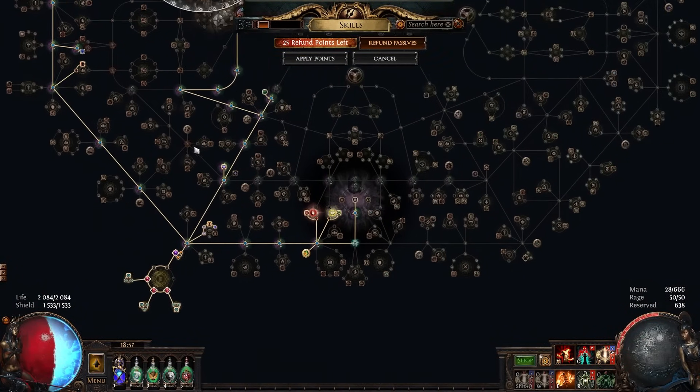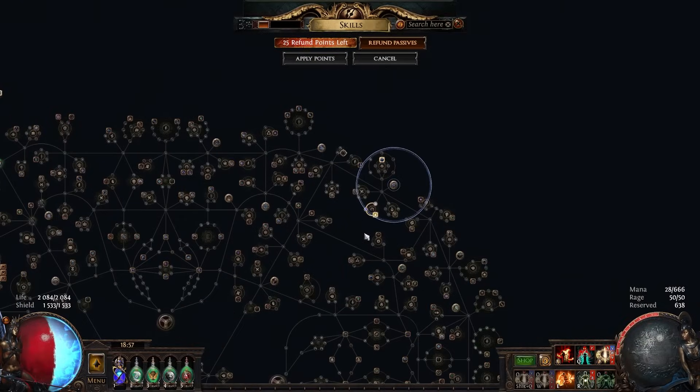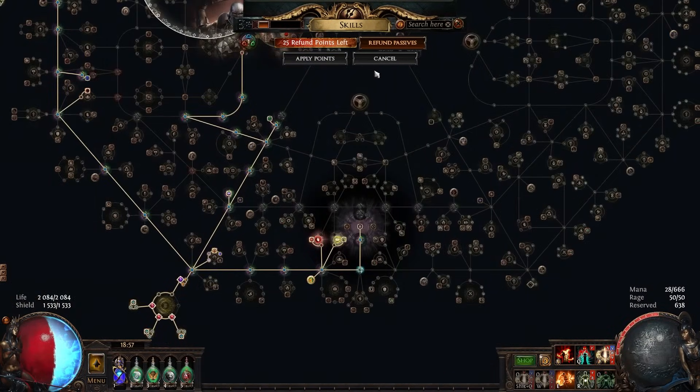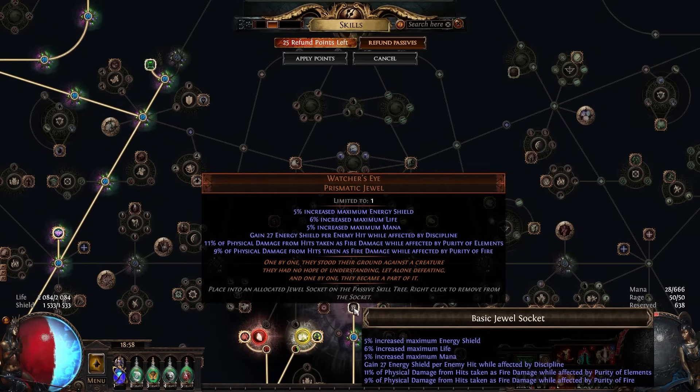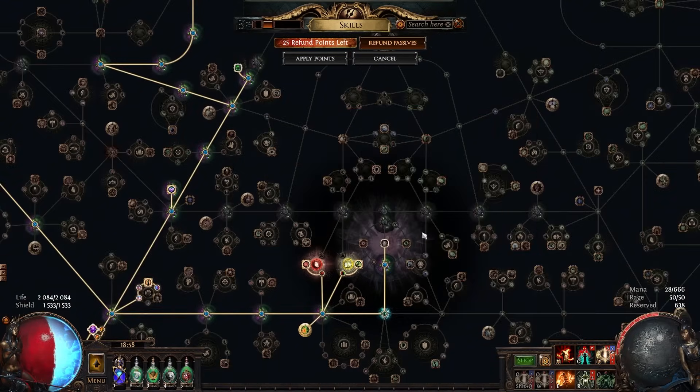On the passive tree we're using an Impossible Escape for CI, giving access to an aura cluster and an additional curse from Wither's of Doom. We're also running a Watcher's Eye — the main line you want is probably energy shield per enemy hit with Discipline, and then you add some damage-taken-as mods from Purity of Fire. Usually you can get at least one of these for pretty cheap, so the Watcher's Eye isn't actually that big a cost in this build.